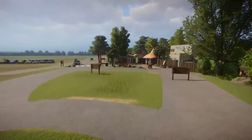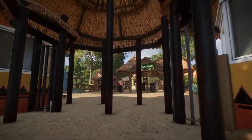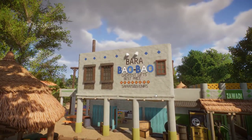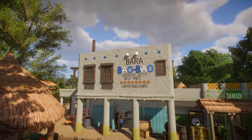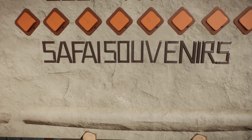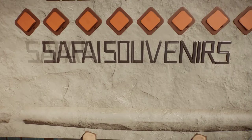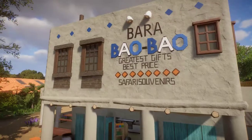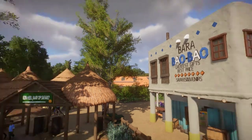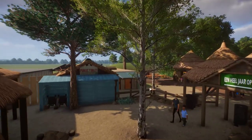Now let's actually go into the park. And we get to a pretty big mistake — there was a typo, or well, a mistake in this piece of text. It said 'Safai souvenirs' — I forgot the R. But I don't think anyone else ever noticed. So that's good — it's fixed now.